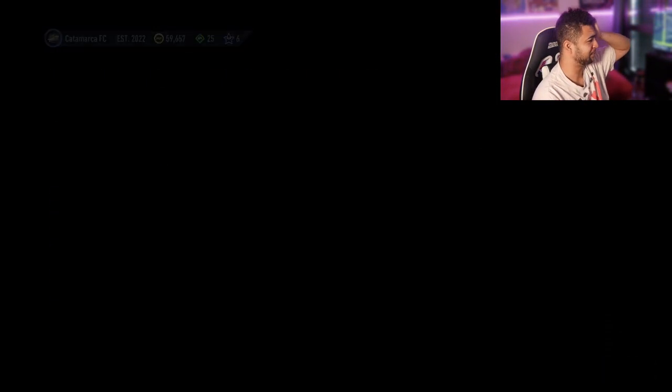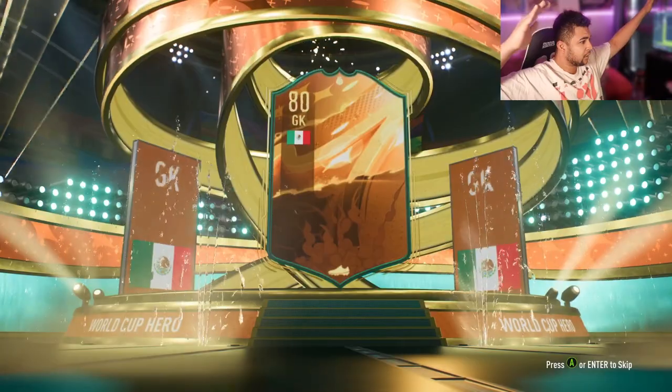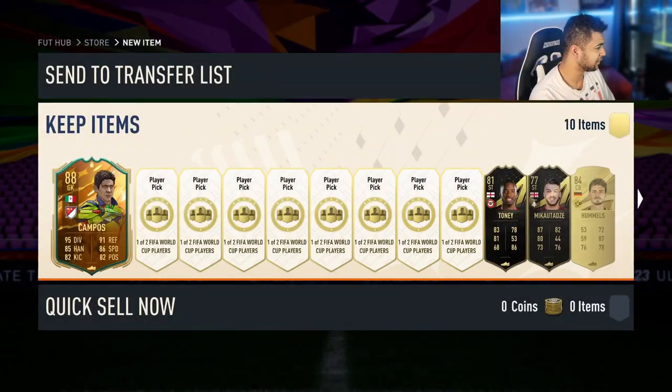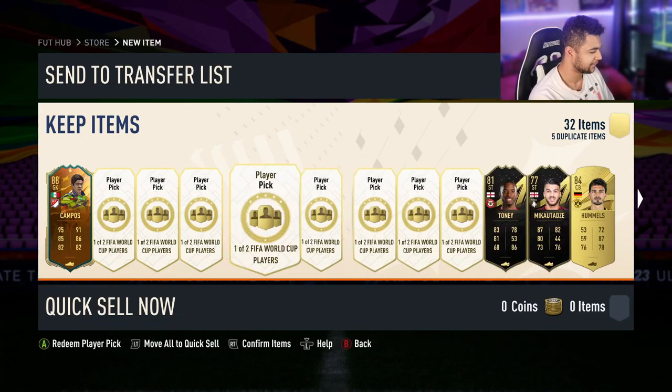100k pack, please give me a walkout! Oh, it's a World Cup Hero — it's Campos! I'll take that, that's a World Cup Hero from my FUT Champs rewards. Let's see what else is in the pack, hopefully something good. Oh, double inform as well — look at that, that's a pack and a half!